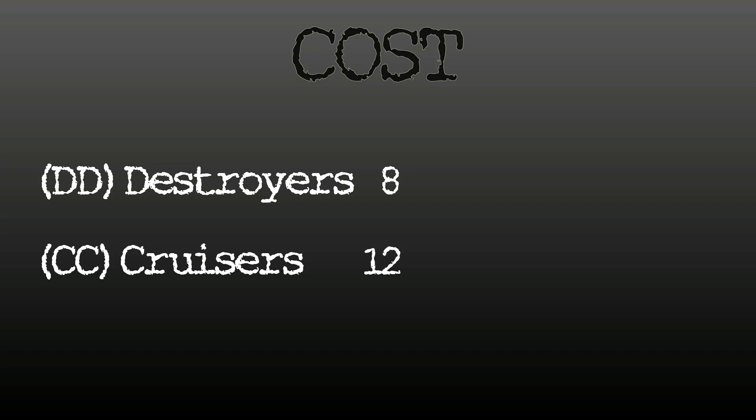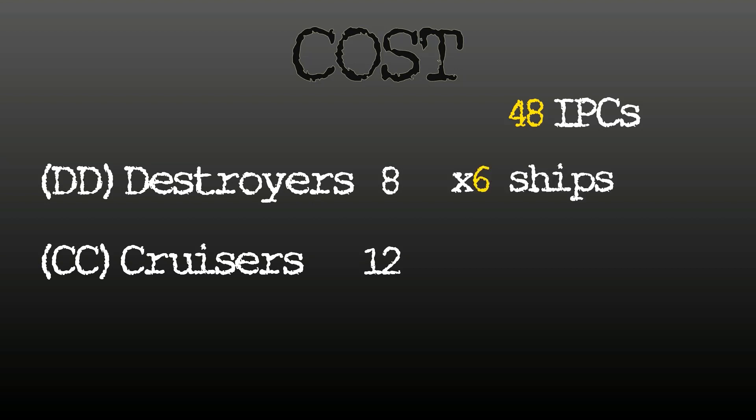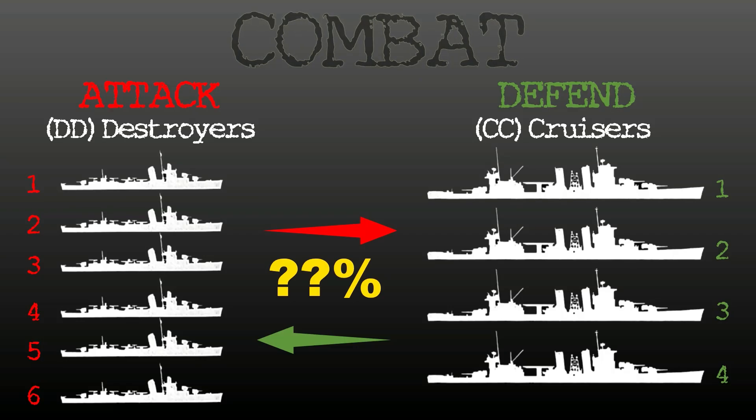Let's take a look at builds with equal cost values. Destroyers cost 8, Cruisers cost 12, with an IPC build of 48. That gives us 6 Destroyers and 4 Cruisers. Now let's test combat effectiveness — who's going to win this naval engagement? I suggest you try this without an odds calculator; go with what you see on the board, as you're likely going to make the same choice in a live game.